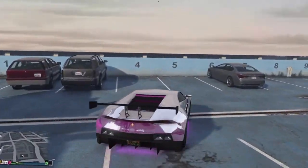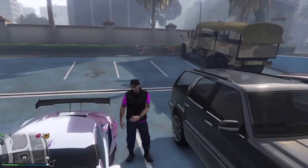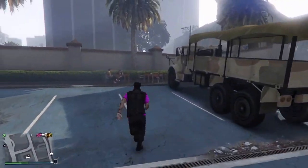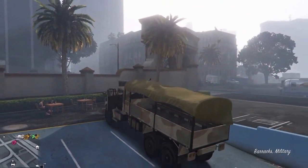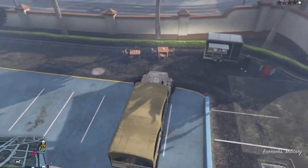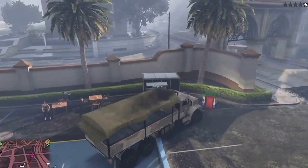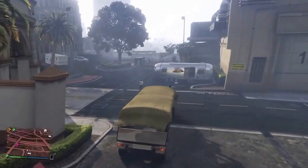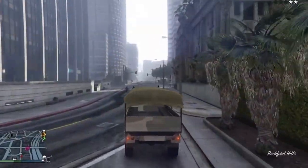You're gonna want to take this vehicle and take it to a place where there's grass, because if you don't take it to where there's grass the glitch might not work too well. You can just drive it up right here, there's a little bit of grass right there.